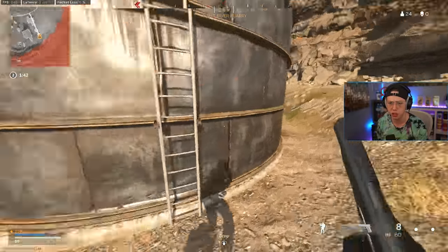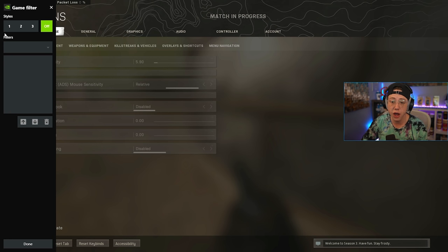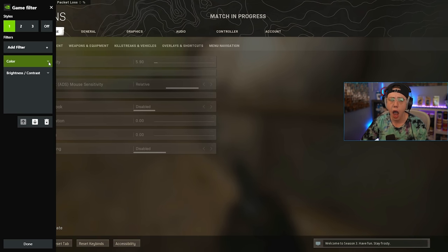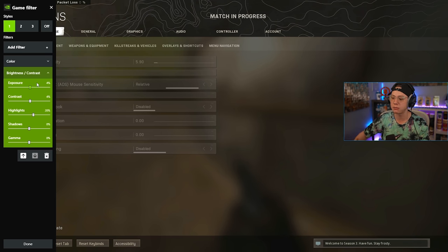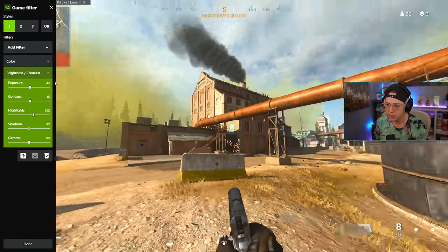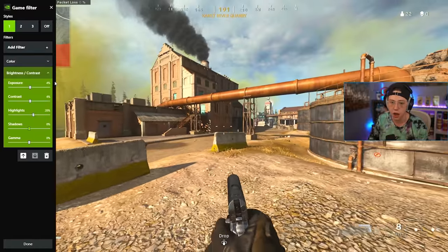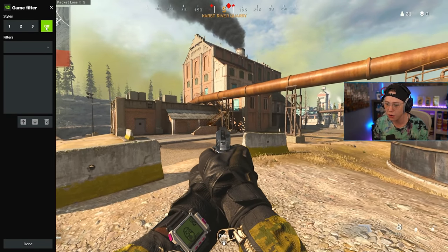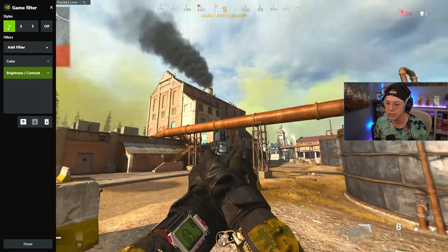I have gone ahead and built Nvidia filters that mimic what I do in post-processing color correction. In my Styles preset, under Color, I have: tint at 20, intensity at 0%, temperature at 0, vibrance at 22.6. Under Brightness and Contrast: exposure at +4, contrast at +4%, highlights at 20%, shadows and gamma at 0%. When I toggle the filter on you can see the game looks noticeably better — colors pop and dark areas stand out more.